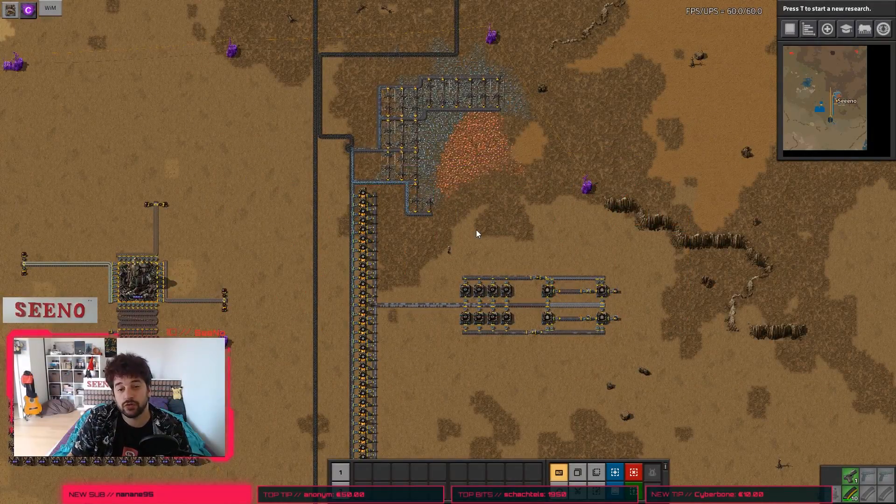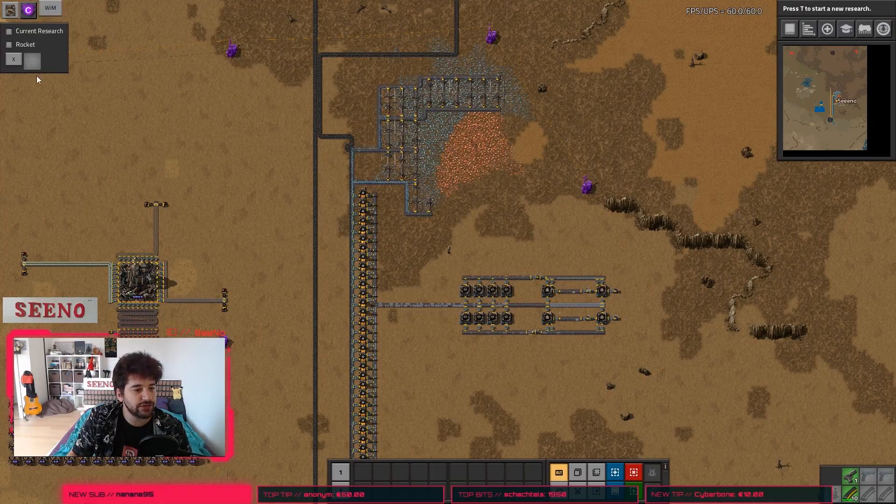This mod will greatly help to improve your productivity. After you installed the mod, you will find a grey little button in the top left corner called WIM. If you click on it, this little menu will open. Now here are two checkboxes called Current Research and Rocket. We will look at them in just a second.